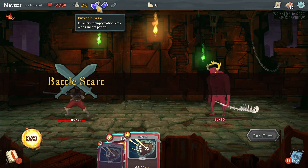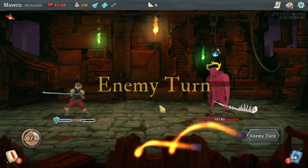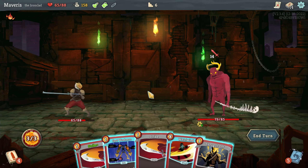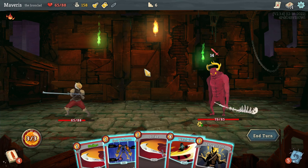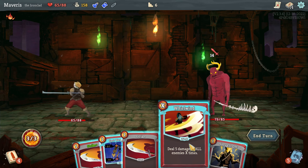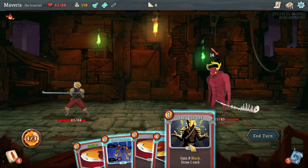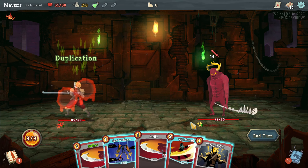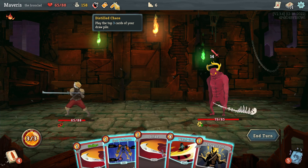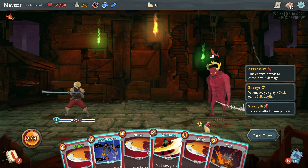I'm a little light on HP here. Spot weakness doesn't do that much. Let's go shrug it off. Let's go duplication potion. Entropic brew. Whenever you play a skill, it gains two strength. That's rough. And then we'll go vulnerable.